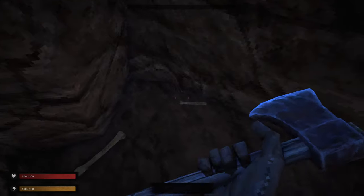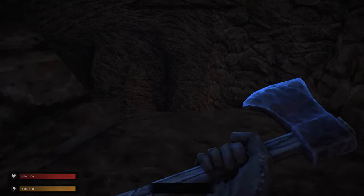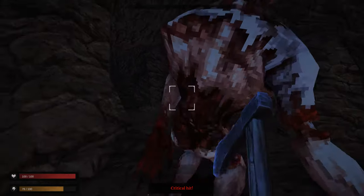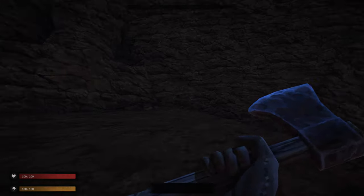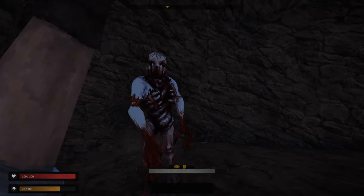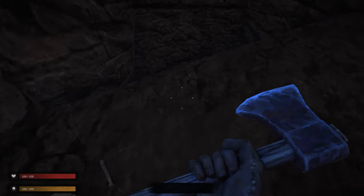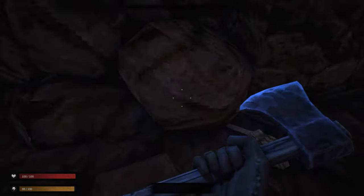Keeping in mind this is early access, so they might add more settings later. Left mouse button for light attacks, hold right mouse button for heavy attacks. Surprise attacks from stealth deal much more damage. Let's try a stealth attack on this next one — don't turn around, don't turn around. Headshot! Any loot? Just a coin. The field of view is not too bad.